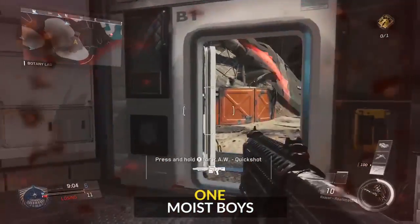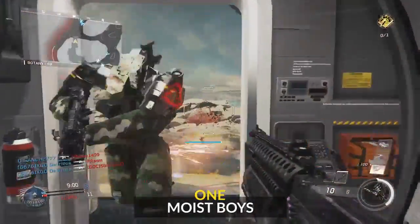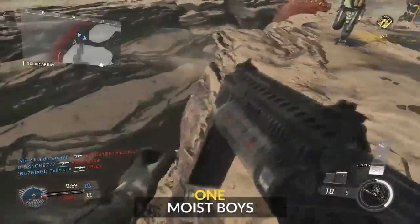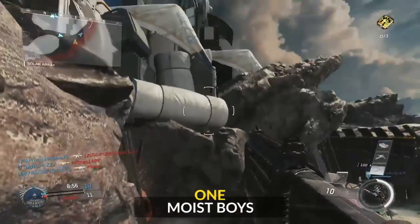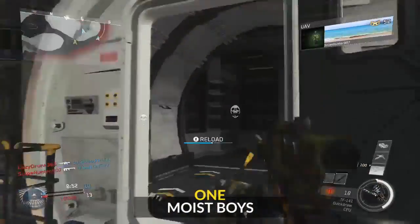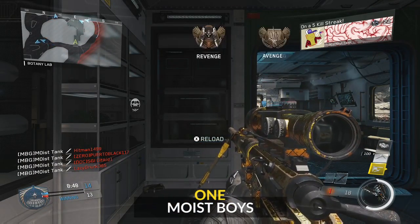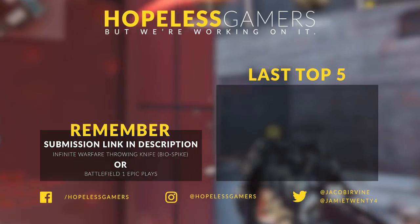That's the reason why that clip was number two and not number one — any other week it would be number one. But Moist Boys is coming in with this: he's found a spot. They did mention it last week. Look at this — wait for a second — oh my god. Four people in that cave and he picked them all out. He's going to have a tutorial showing you guys how to do that; you can head over to his channel.